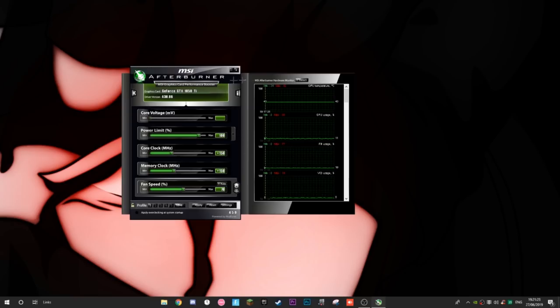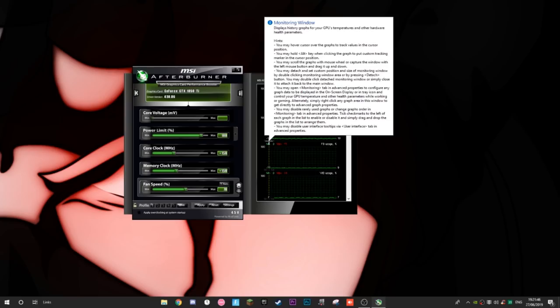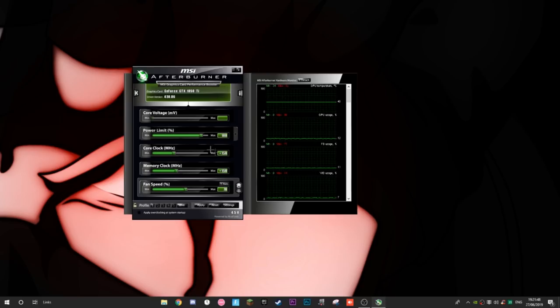I've experimented and found that going above 250 on the core clock causes Fortnite or the whole PC to crash after about an hour. Visually you might not notice it affecting your PC badly, but you may experience random game crashes. If that happens, knock it down by 50 and keep adjusting until you find something comfortable. I recommend staying at 150 to start.